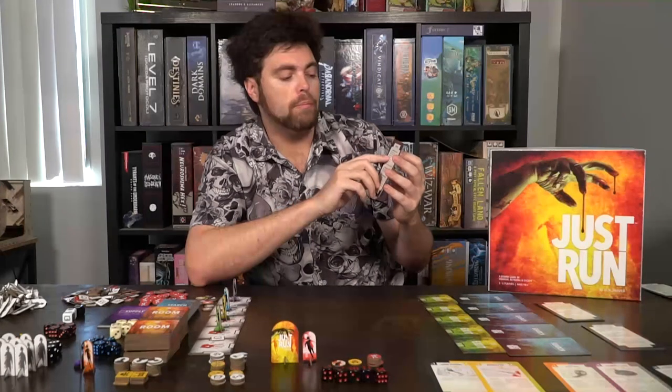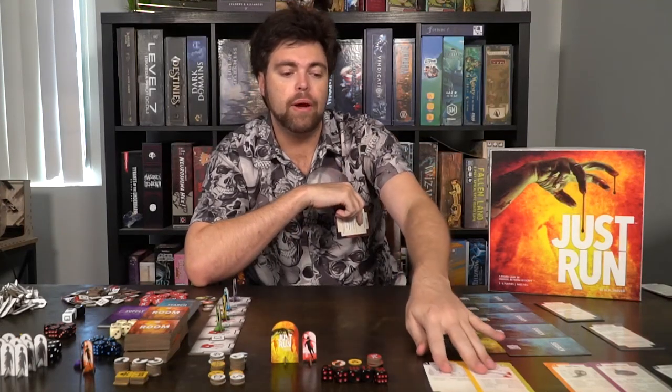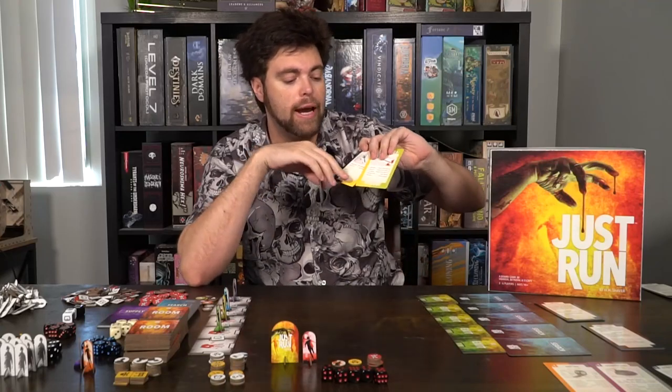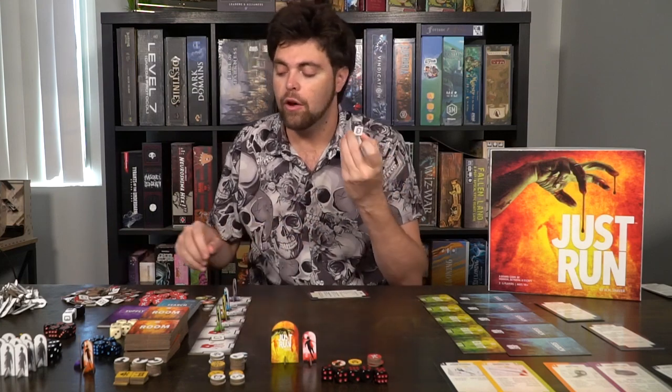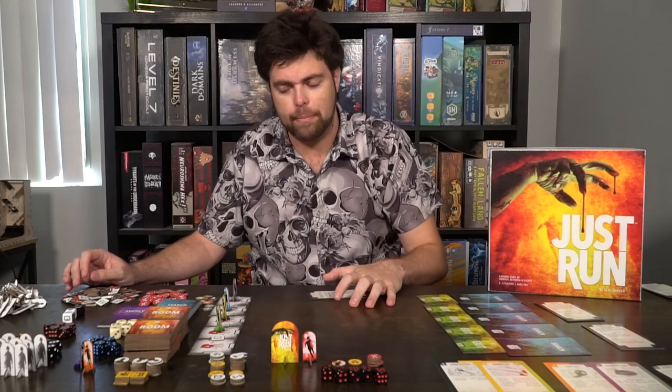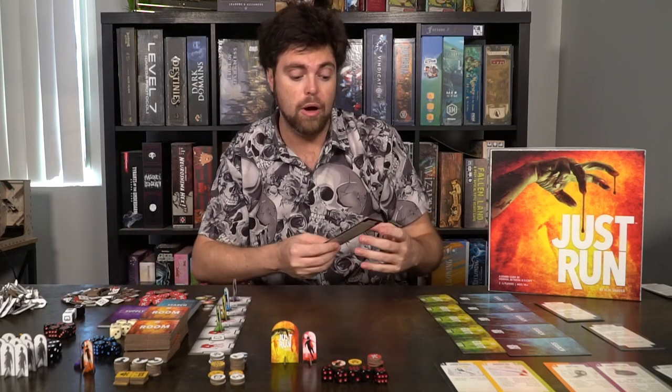You can also bash a door or wall. As long as you have equipment with a door symbol that allows it, you roll dice against the door — if you roll higher than the door, you bash it open. There are multiple door types: locked doors, open doors, bashed doors, and blocked doors. Bashing will work through pretty much anything. Unlocking a door is separate, typically using something with a lock symbol. Zombies can also bash doors throughout the game.